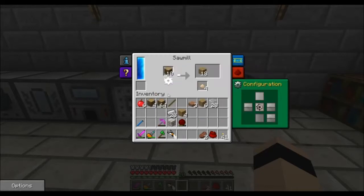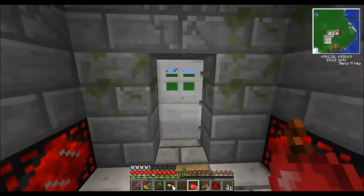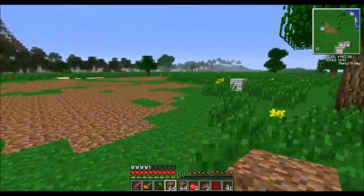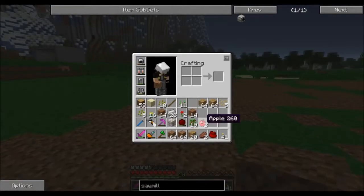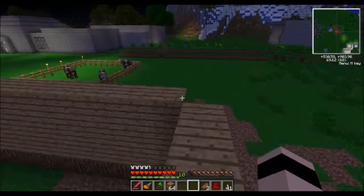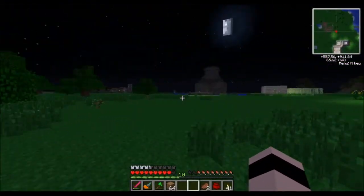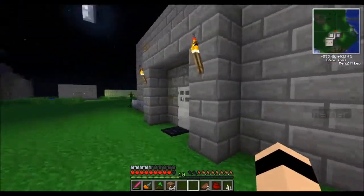I'm going to smelt some of this down and keep some for decorative purposes. I'll be right back once my wood is up. I got a little over two stacks. I'm actually going to sleep through the night and find a nice spot to build. As you can see, I absolutely decimated this land — this is where we're going to build our next structure using this wood. I'll get the base set out and be right back.